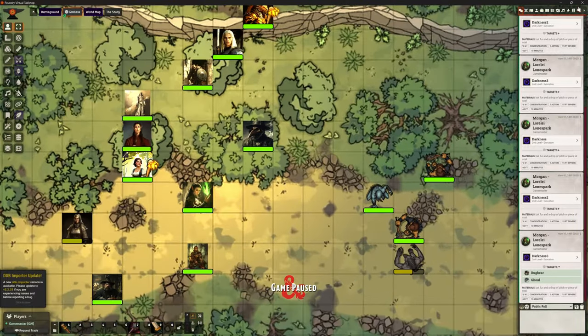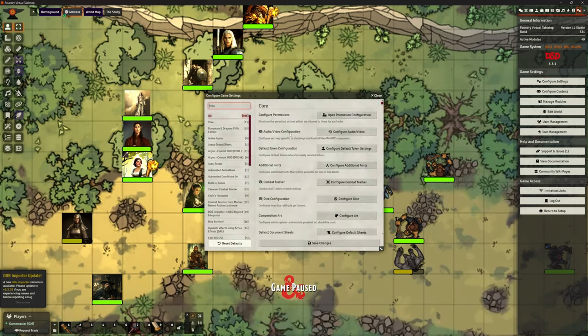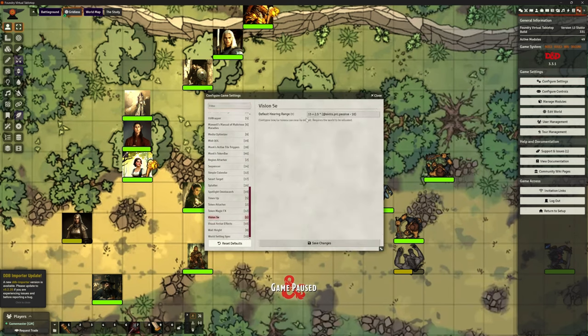So if we come back in, what the heck does this module do? So in configure settings there's very little — one setting. What's really useful about this is it basically takes over all of the detection: your sight, but also sound, tremor sense and everything else like that. The only setting here is how it's going to calculate the range that you can hear stuff for any of your characters. As you can probably see it's based on your passive perception — the higher your passive perception, the better or the further you can hear noise, which makes sense.